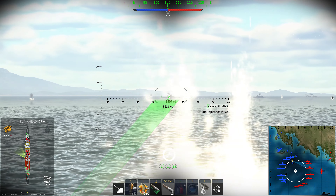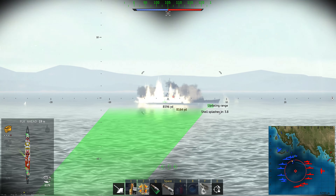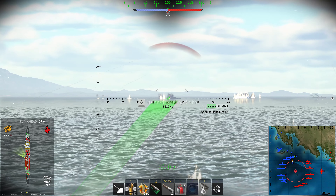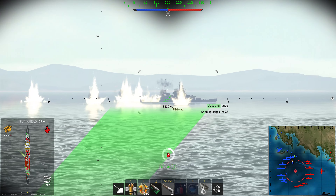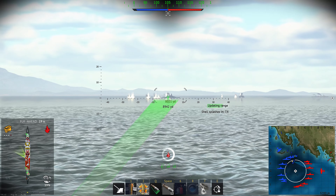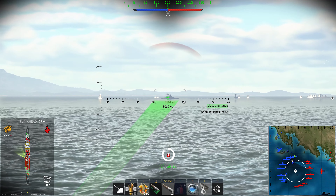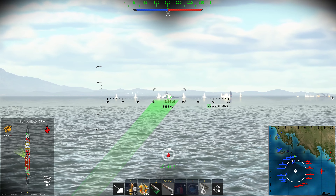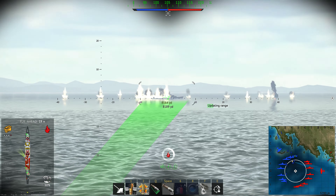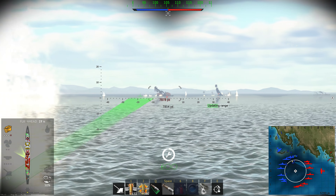The pointy end goes faster through the water than the non-pointy end. Also, why didn't they just make the nose and back the same shape? Because that's inefficient. Also, turbines don't work as well backwards as they do forwards. I'm doing a little damage — knocked out one of its funnels.